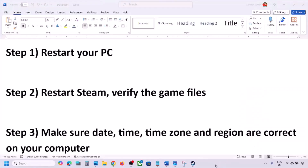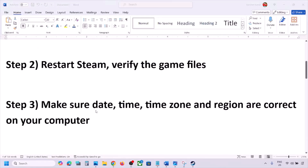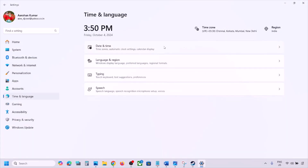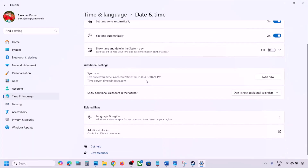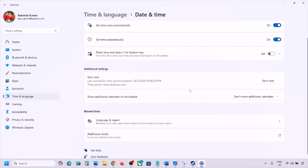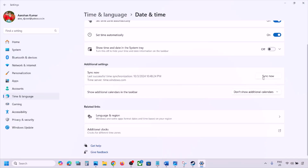The next step is to make sure your date, time, time zone, and region are correct. Open Windows Settings, go to Time and Language, then Date and Time. Make sure Set Time Zone Automatically is turned on, and Set Time Automatically is also turned on — both should be enabled.